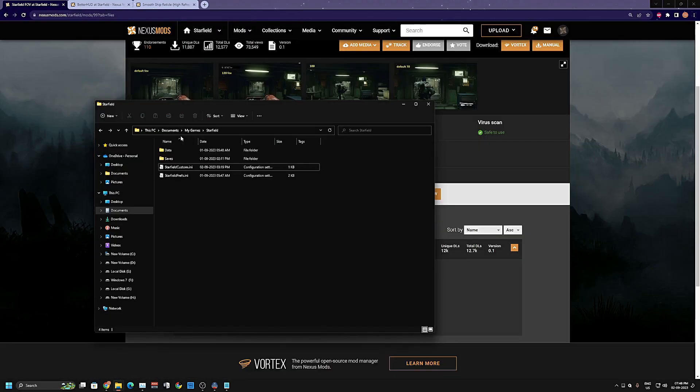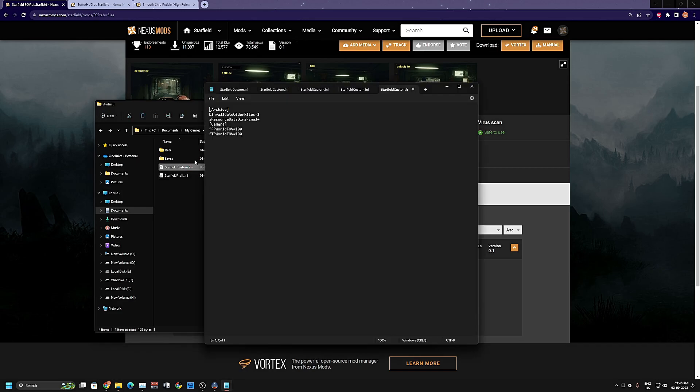You'll be presented with a file called StarfieldCustom.ini. All you have to do is copy and paste it into your Documents > My Games > Starfield folder. Inside you can see the camera and field of view entries. You can see first person and third person values, so you can modify those two to your liking — increase or decrease them and check them out in the game to your own preference.